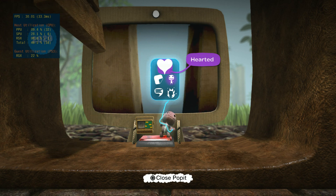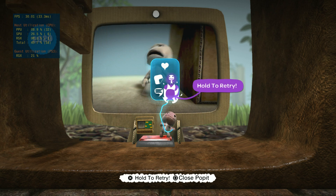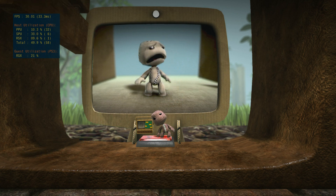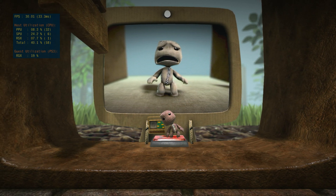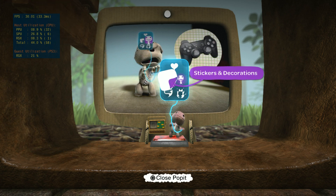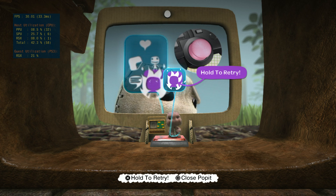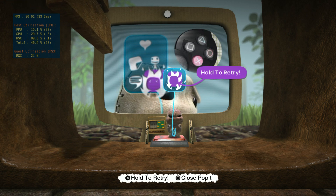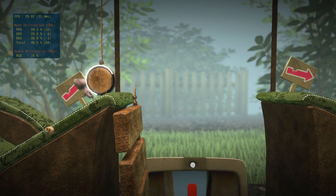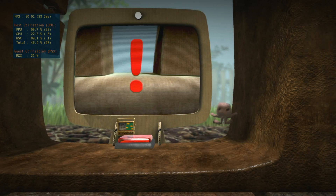Now occasionally you're going to get stuck. It's nothing to get upset about. Don't go hurling your controller at the cat, because it might throw something back and it'll only escalate. If there's really no way out, press the menu button to bring up your poppet. Using the left stick, select the Try Again icon, then press and hold the Action button. We'd like to say no little sack person is harmed during the playing of LittleBigPlanet. We'd like to say that...